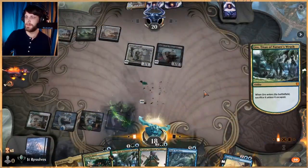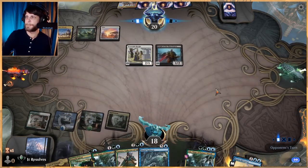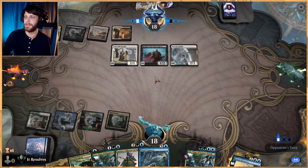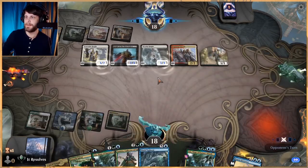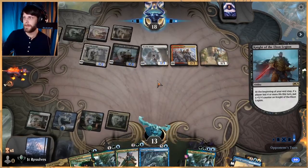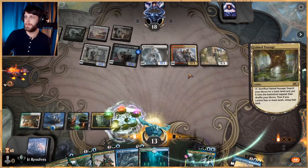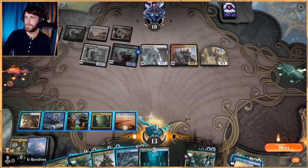Shark Typhoon can be very good here. Unfortunately we are going to take a big hit here though, no doubt. Wow, a very big hit. We really badly need to get a Shatter the Sky — that would be helpful. That is not a Shatter the Sky. Let's get our white mana because we will need it.